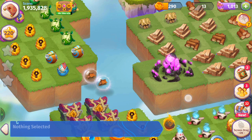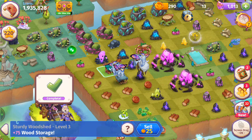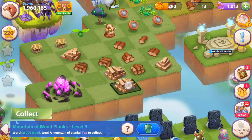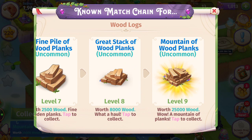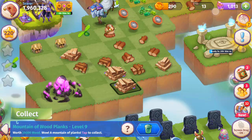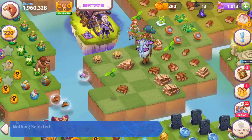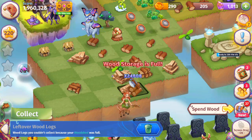Now it's time to harvest. Here we can merge these level seven fine pile of wood planks, now merge these level eight great stack of wood planks — and we just discovered the mountain of wood planks, level nine of the wood logs! We're at 25,000 wood, just discovered it — so stoked. Now we have 50,000 wood and we've discovered all the levels of the wood logs. I want to bubble that item — I'll drop an item on top of it so it has nowhere else to go. Here I collect this level nine mountain of wood planks.